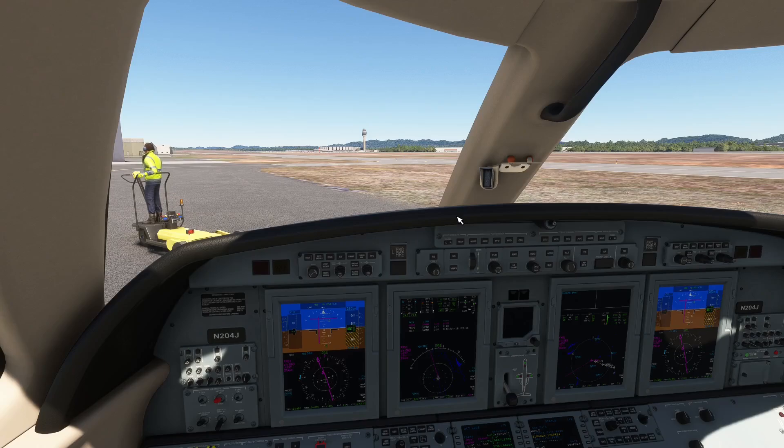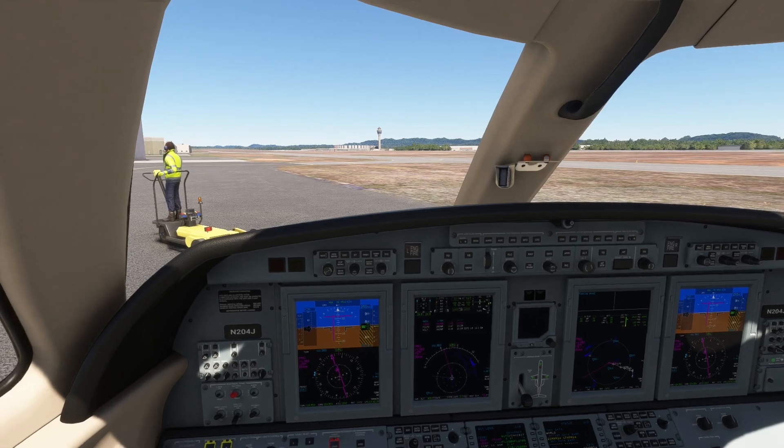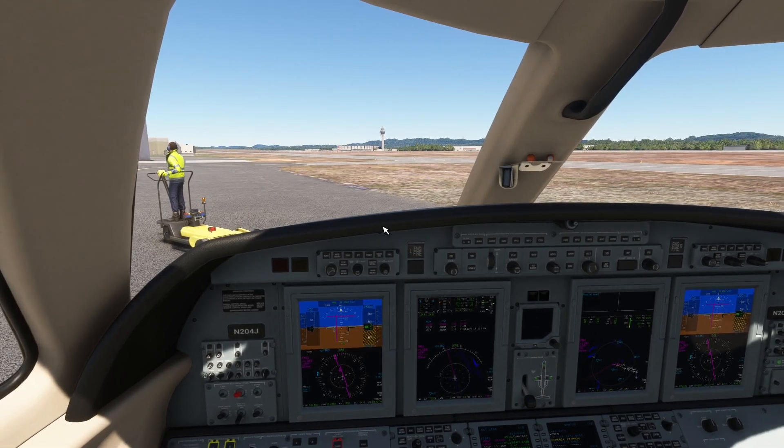Hi everybody, The Mature Simmer here. Welcome to another episode in the Non-Aviator Flight Sim Series. In this episode, it's going to be very simple. We're going to talk about getting your plane moving, which is called taxiing, and getting it over to the runway. This is simply the mechanics of doing that step and moving your plane.